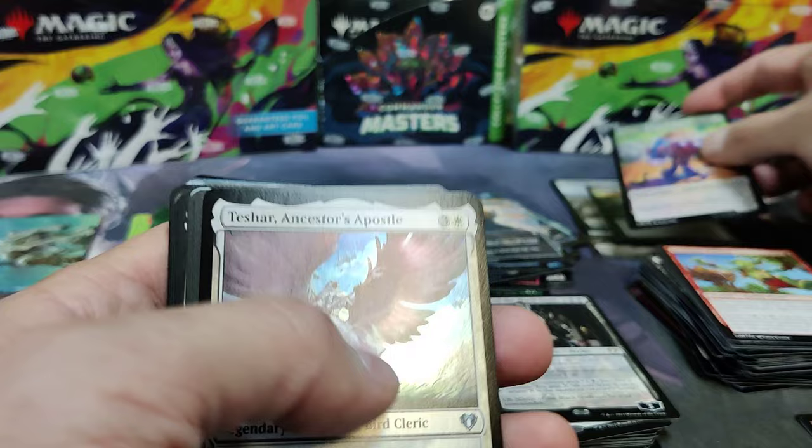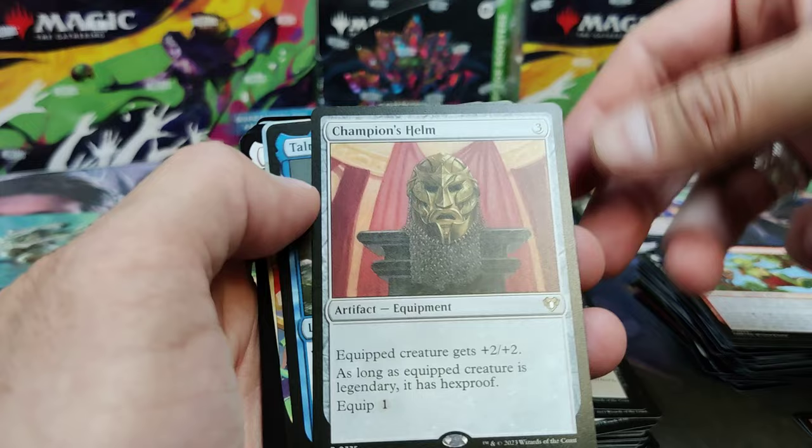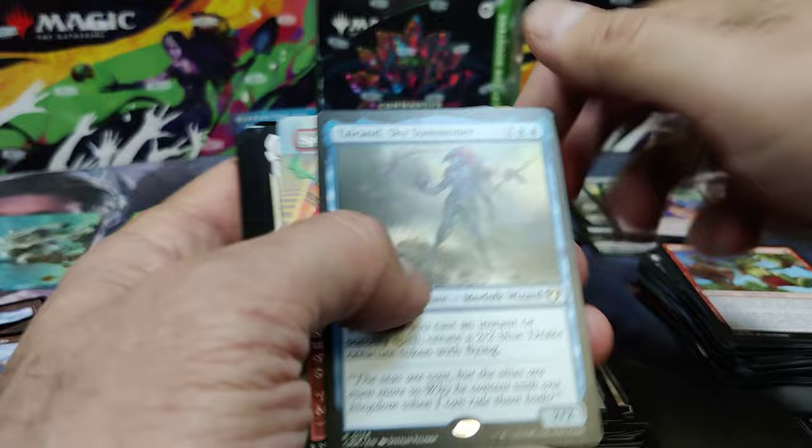There's Tshar — that's a great hit. Foil. Kindred Dominance for black — destroy all creatures except for the chosen type. Champion's Helm — I've seen the full art of this, I haven't seen his reprint of the original art. Hexproof on Legendary. Equip 1. That's nice — protect your commander.